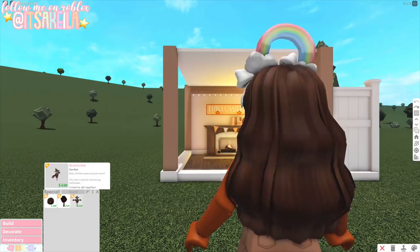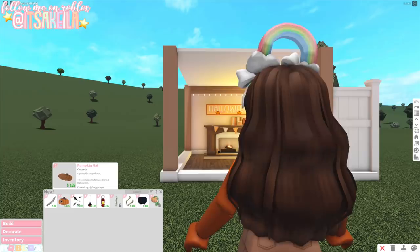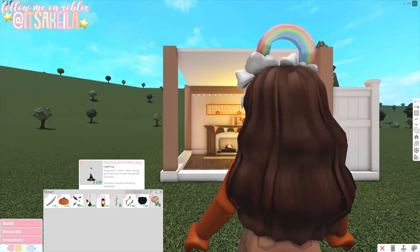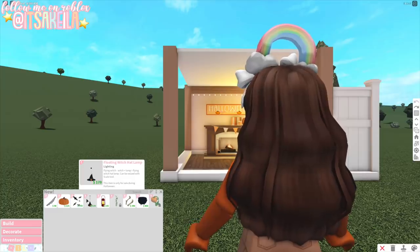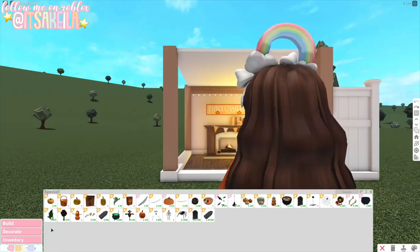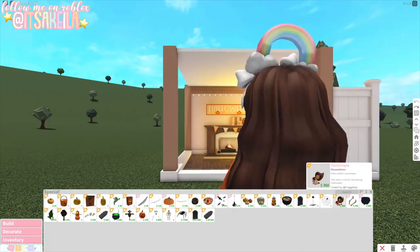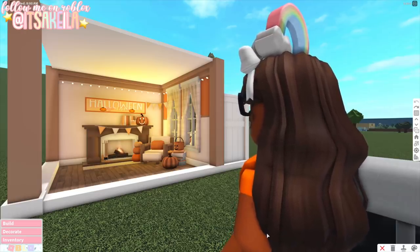In the Decorate category we have a spiderweb garland, a pumpkin mat, a bats wall decal, and the floating witch hat lamp — everything is making sense now! We saw a mesh of a witch hat on Twitter and wondered what it was for. We also have the oil lantern, the emerging feet, and an empty cauldron. In the Special category, all the other Halloween stuff looks the same as last year, so if you were here for last year's update you already know the drill. I'll be doing another video decorating my roleplay house where we'll check everything out in detail.